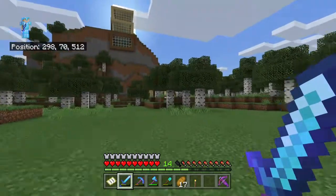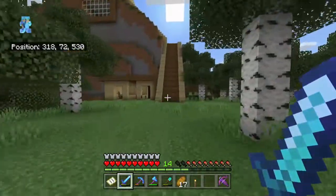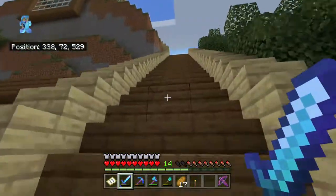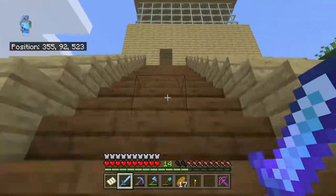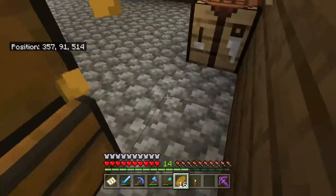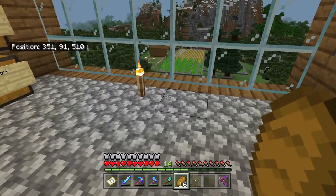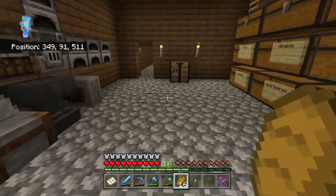So the last few episodes we've been working on our port over there, and we might do a little bit over there today, but I wanted to steer away from that just to get us back to our main base over here. Last episode we also raided the Nether Fortress, so we got some materials. This episode, as you can probably tell by the title, we're going to be making some potions finally, which will help us with a few things I wanted to do in the future.